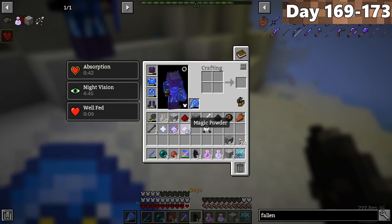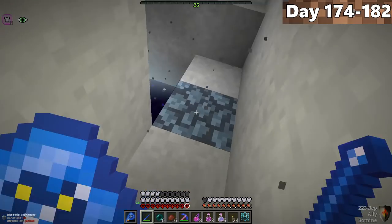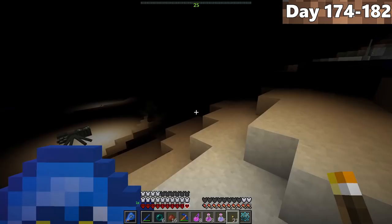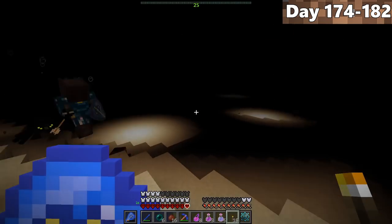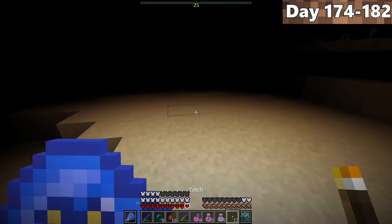The wither dropped some magic power and, importantly, a lot of onyx ore. On day 174, Forrest and I headed down to the Beneath to explore some strongholds. The Beneath is literally a dark hole filled with monsters, but at least it's not as scary when wearing onyx armor.